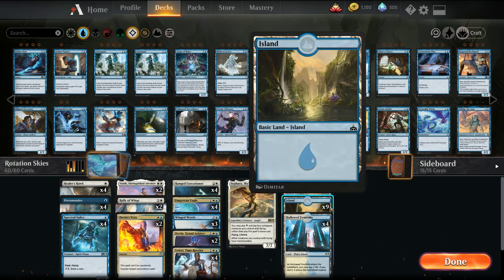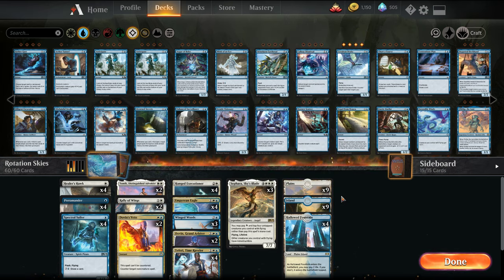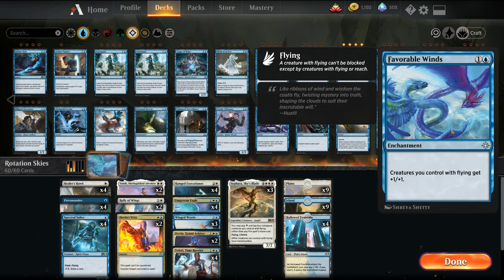One thing with this mana base: we're just opting to play the Hallowed Fountains and then just basics. We'll see if we want to put in any tap lands. Without the check land, all we have is Guild Gates right now — there's no temples. The main card we're losing out with Rotation in this archetype is Favorable Winds, which was kind of the stacked Anthem that was also featured.